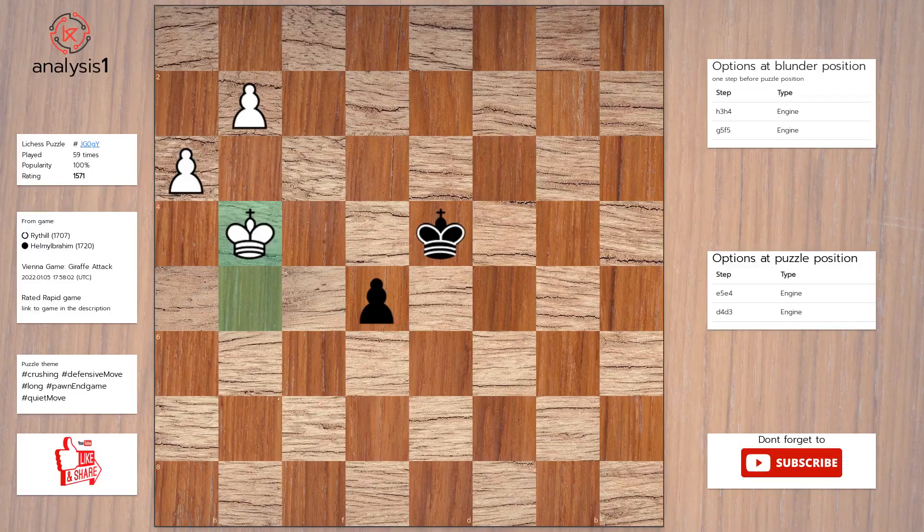Another puzzle. The threats are: there are no threats in this position. There are no checks in this position. The puzzle is solved using b4, h4, b3, King to f3, King to d3.